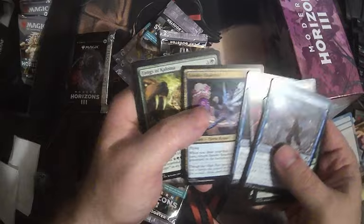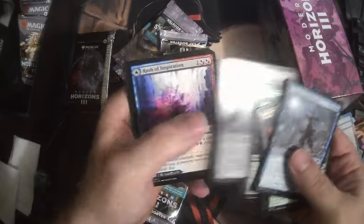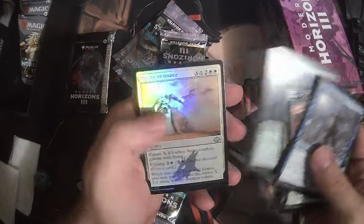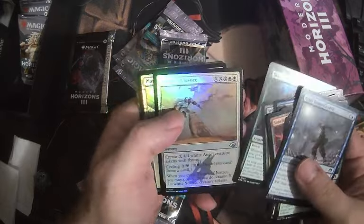Pack six: Serum Visionary, Cindy Sneaker, Fangs of Colonia, Twisted Riddle, Keeper, Rush of Inspiration — why would Symbiote — six good little rare right there. And a foil Decree of Justice! I want to be able to cast this for big X sometime.